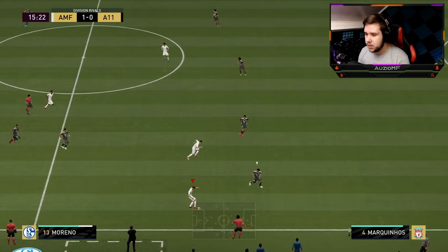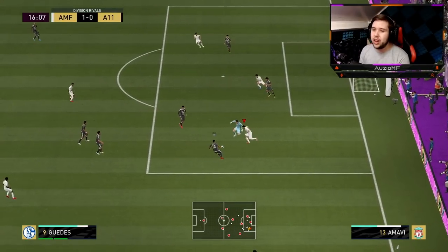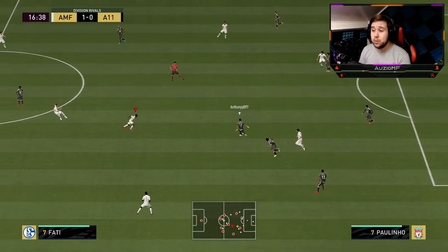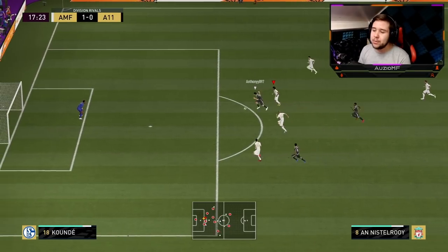I want to see — is he going to make that run in behind or come short? He comes short for a moment but then makes the run. Little ball roll around the keeper — I should have taken that. He made great movement, I should have taken it more calmly and released RT way earlier.